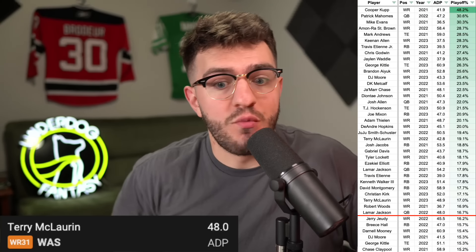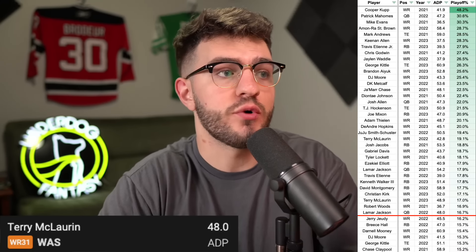Let's talk about Terry McLaurin and a concept in fantasy: what do you win when you win? When you're drafting players, you're making a bet on them. When they do good, it really benefits your team. In that four to five round area, I don't want to hit a single. Looking back through data on Underdog since 2021 using playoff advance rate, your base rate is 16.7%. The really good hits are 20% and above, and league winners are 25-30%+. In this range there have been league winners like Cooper Cup in 2021, Mahomes in 2022, Mike Evans, Amon-Ra St. Brown's breakout, Jamar Chase's rookie year, and last year Keenan Allen, Travis Etienne, George Kittle, and DJ Moore.